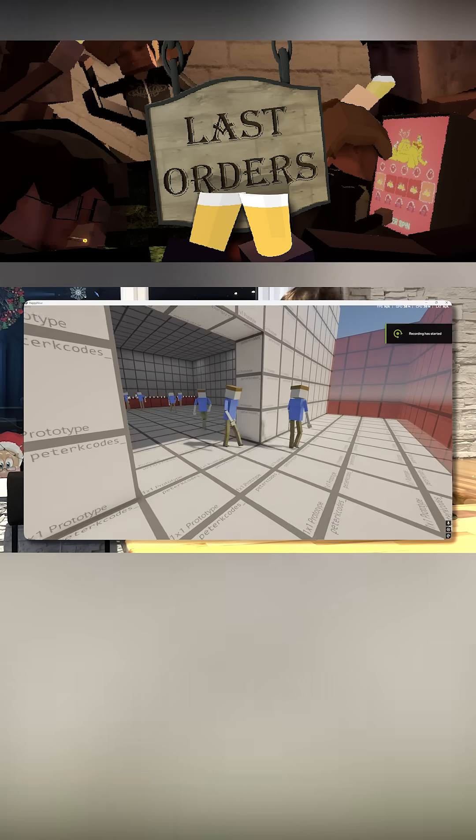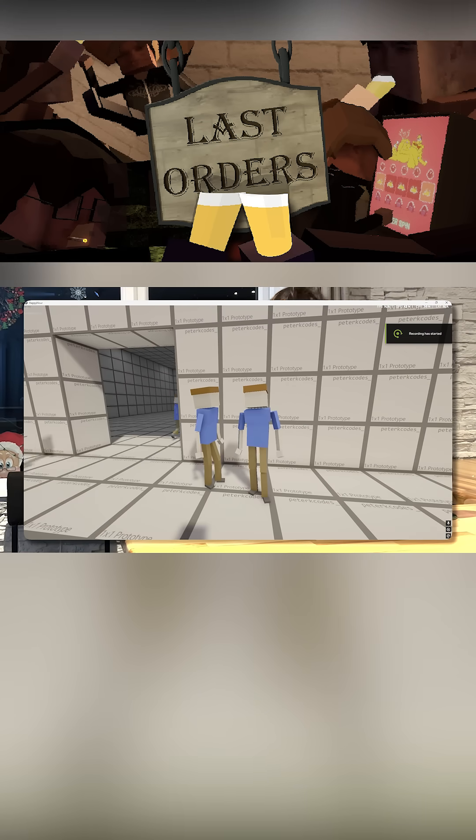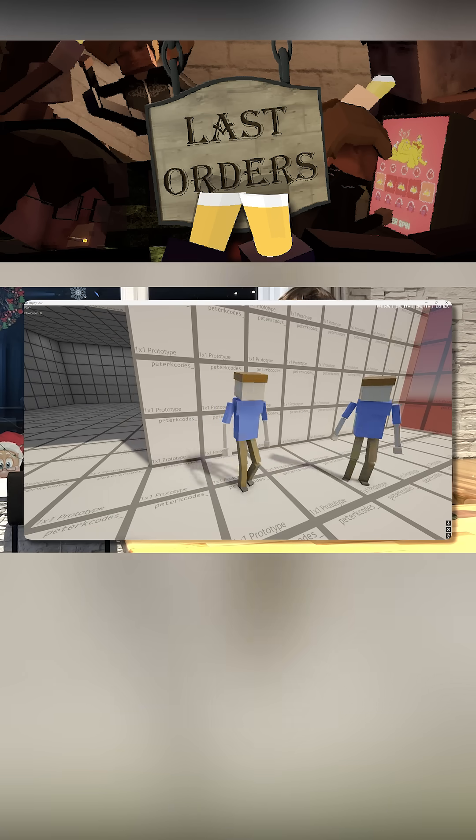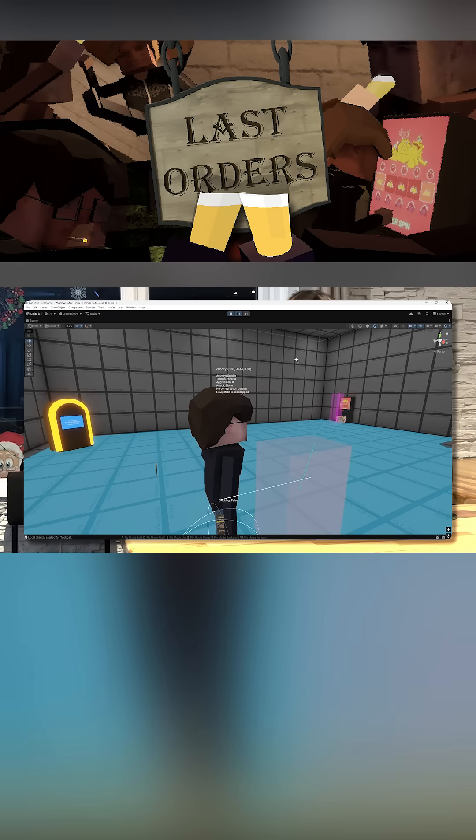So I created a bunch of NPCs. I took as much as I could from the player code so that they feel like genuine patrons of the bar. They have the same base movement and all the same functionality, just with the little things telling them what to do. NPCs exist by default in a passive state,